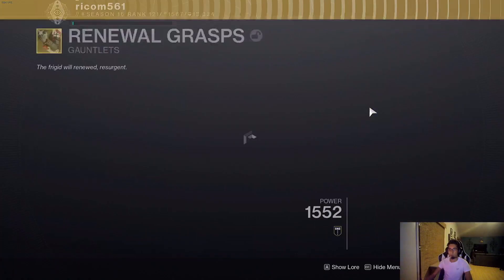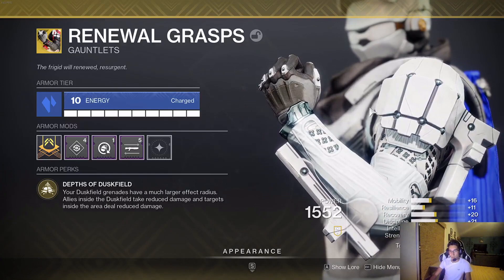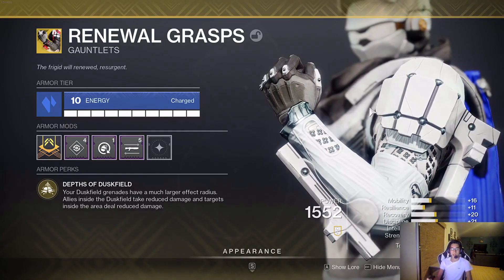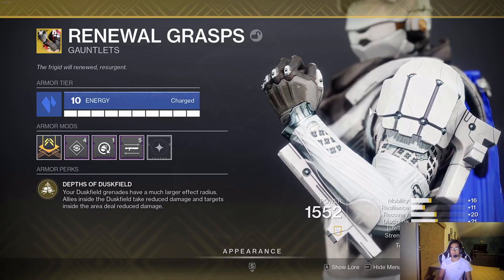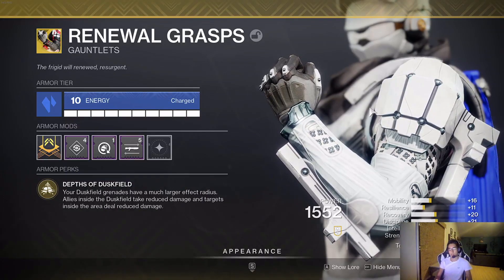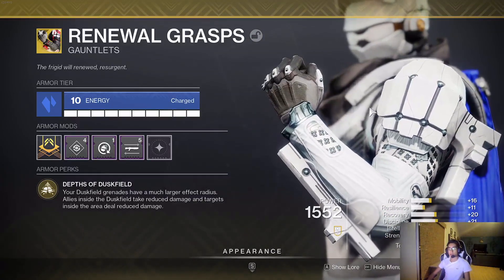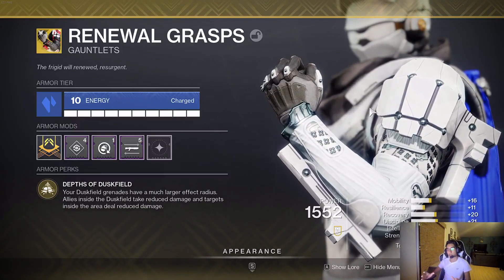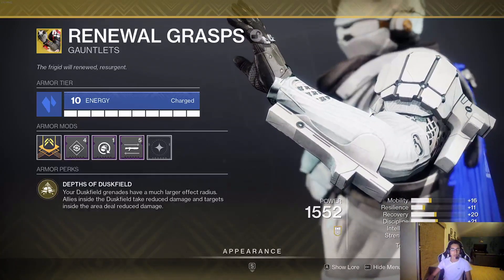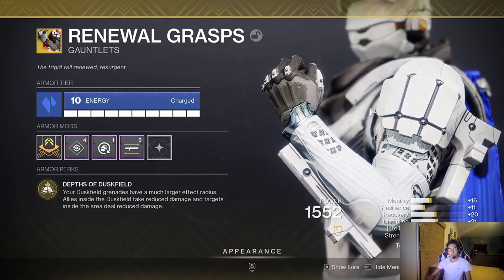That starts right here with Renewal Grasps Exotic. What this thing is doing — Depths of Duskfield — your Duskfield grenades have a much larger effect radius. Allies inside the Duskfield take reduced damage, and targets inside the area deal reduced damage. It's just giving a flat increase in the size of the Duskfield, and it's also giving you and your allies reduced damage when you're standing inside of it. It is absolutely insane what this thing can do.